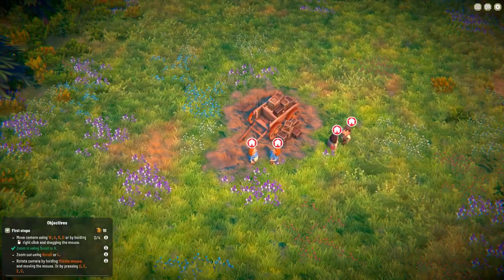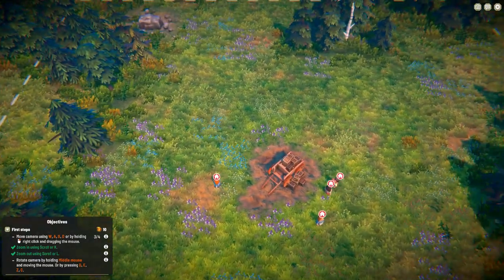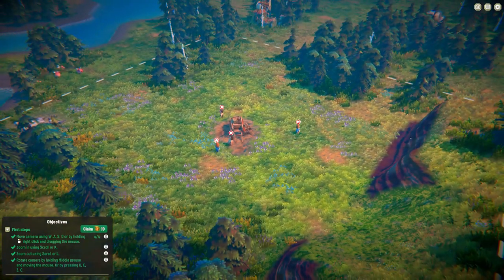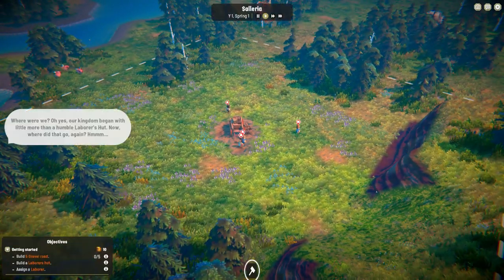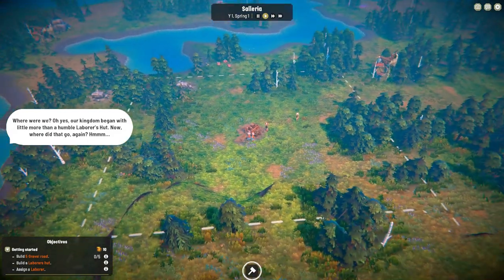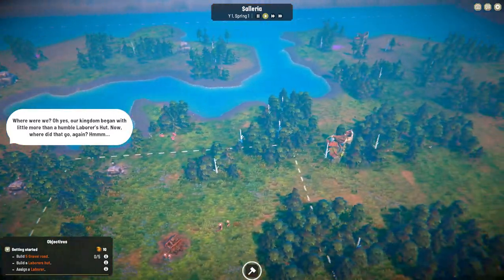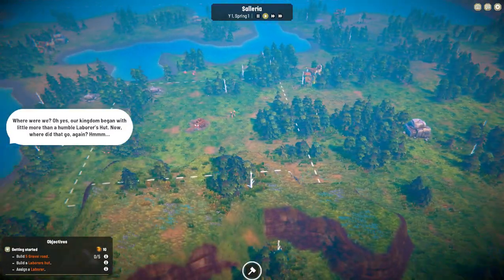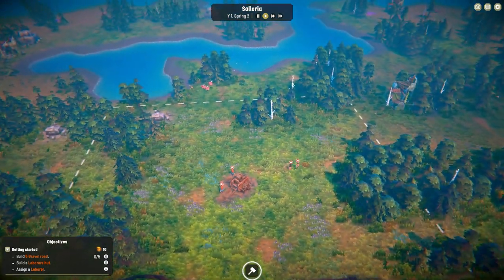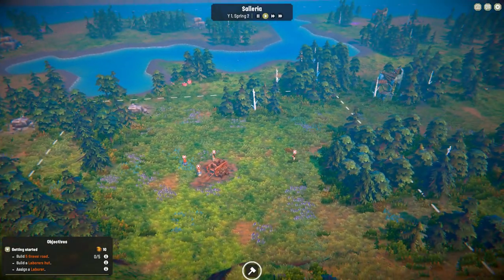And we get right into it. Middle mouse button to look around. Our kingdom began with little more than a humble laborer's hut. I've got to build roads, a laborer's hut, and assign a laborer. I want the map centered kind of like this.